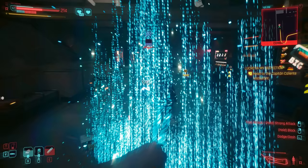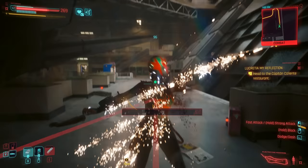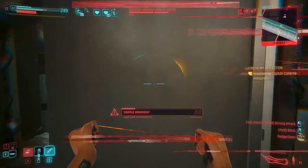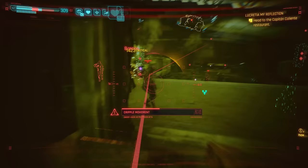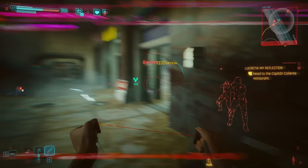In the Quick Hack queue tree, we can unlock a Monowire finisher which looks awesome and restores health and RAM when used. Monowire is now heavily designed to synergize with Cyberdeck and allow you to hack more by giving you more RAM. Netrunners don't just have to be hidey stealthy boys anymore who stay far away and hack through cameras — tankier hacking builds which jump into the action with a Monowire can indeed work, and very well. I shamefully didn't touch on this enough in my Cyberdeck ranking video, and I absolutely intend to make up for that with more comprehensive builds in other videos.